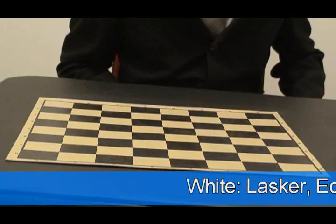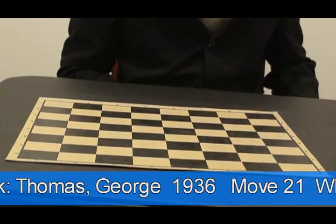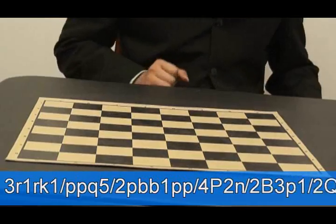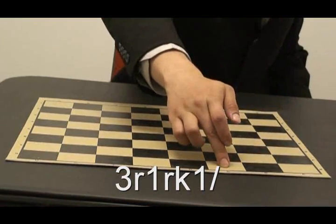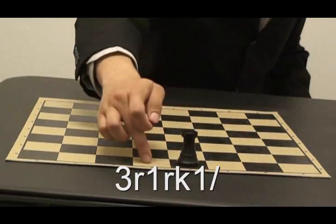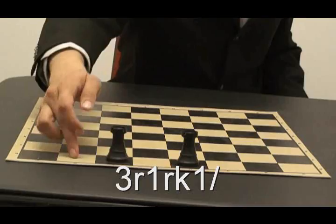I want to show you a board position by using FEN. This is a game of Lasker versus Thomas in 1936. First thing is, you count 1, 2, 3, and then a small r — that means a rook. Then one, then another small r — that's another rook. And right beside that is a king.